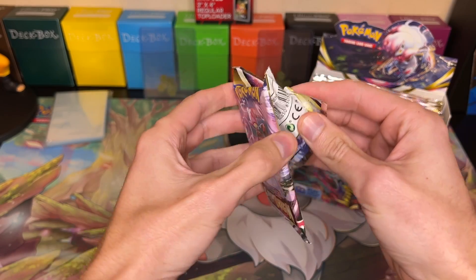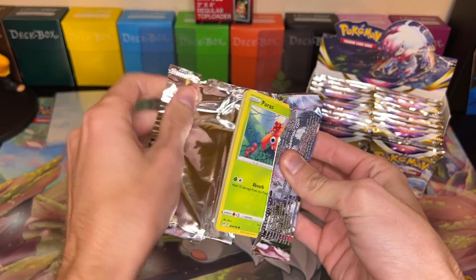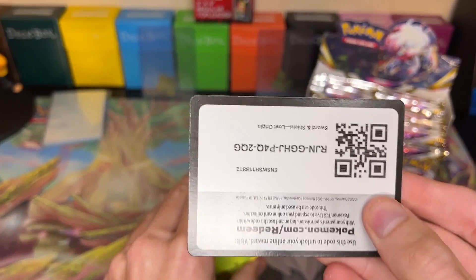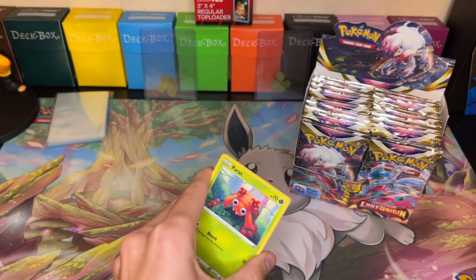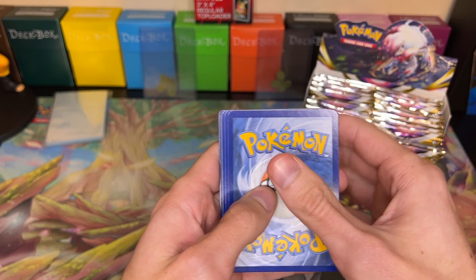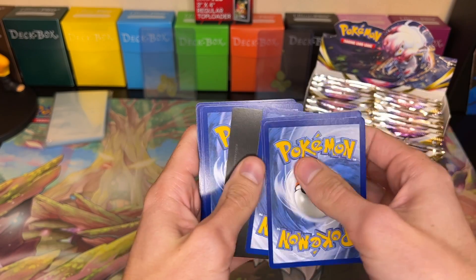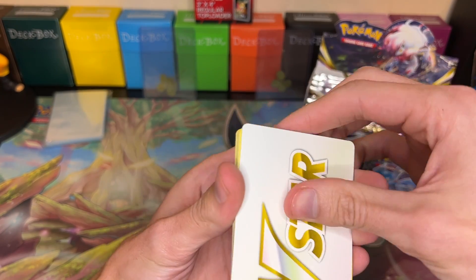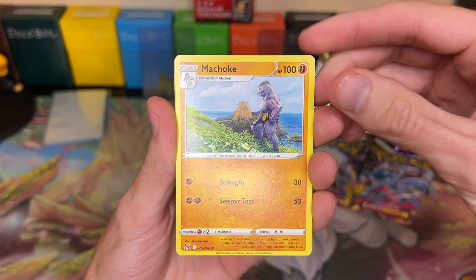So we are going to be chasing after the Giratina alt art. I want to go after the Aerodactyl alt art as well, and maybe some other ones. I can't remember off the top of my head. So we'll get that V-Star out of here. First off, we got a Machoke, Ventina, Gift Energy.